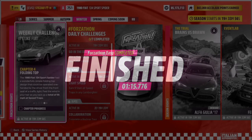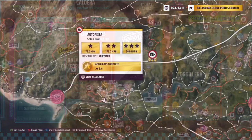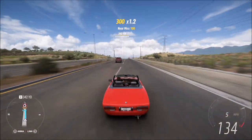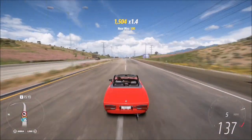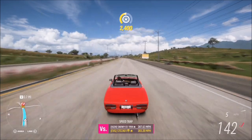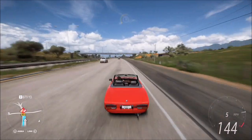The final challenge wants you to earn a total of 95 miles an hour at speed traps, which is super easy to do. To do this we're going to hit the Autopista speed trap, which is on the highway. You don't necessarily need a long run-up — it just depends on what tune you've got. Even the standard car will hit over 100 miles an hour, but this is a good one if you do need a long run-up as it has pretty much all of the motorway available to get up to speed.